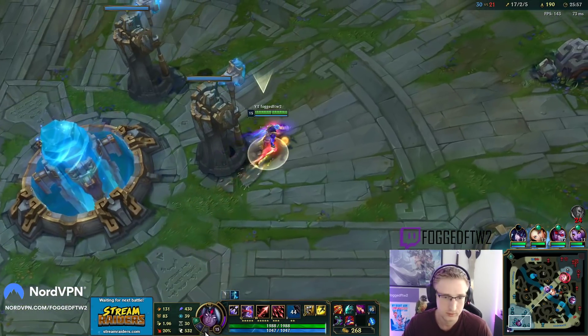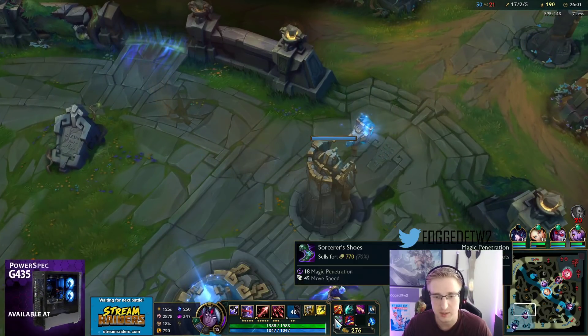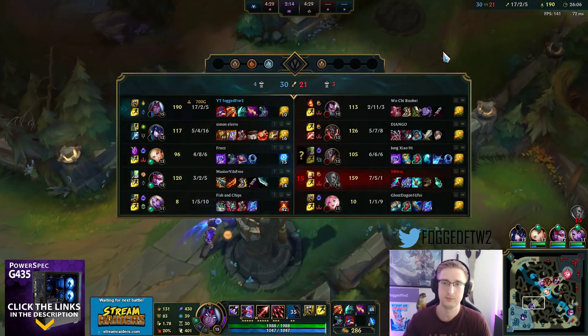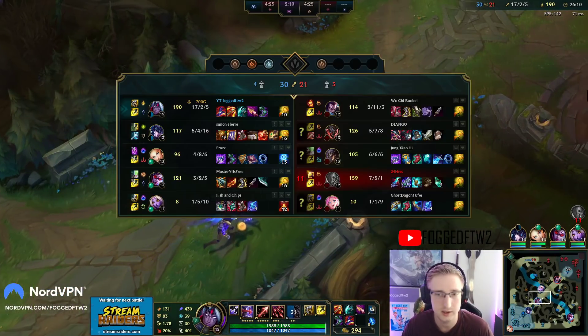Here are my runes if you guys didn't see already - I took Presence of Mind just so I basically don't run out of mana, because I want to be slinging spells like crazy in fights.